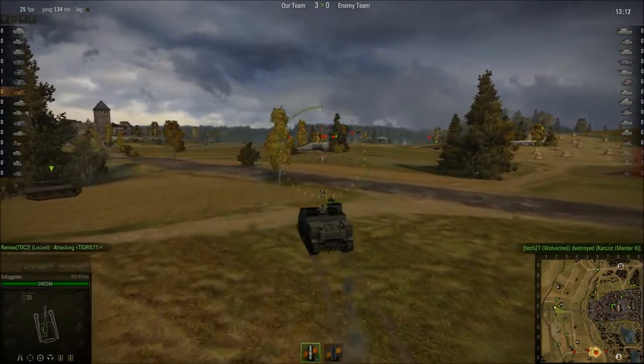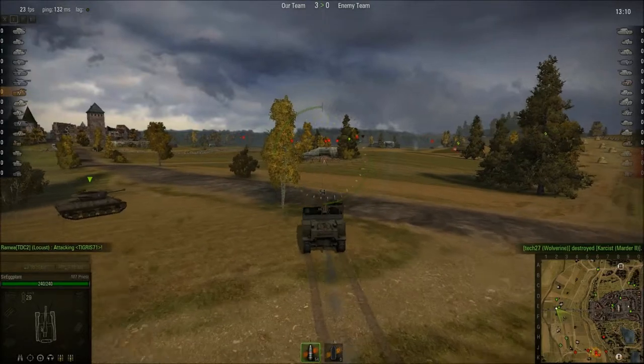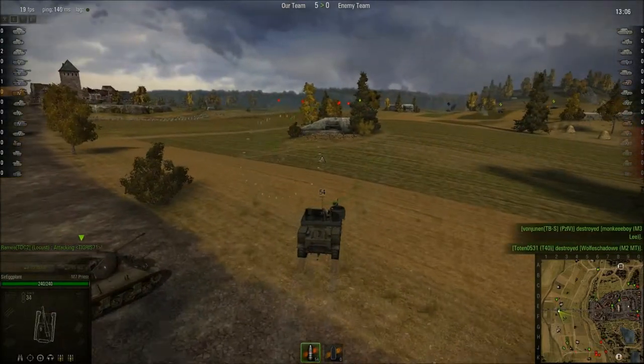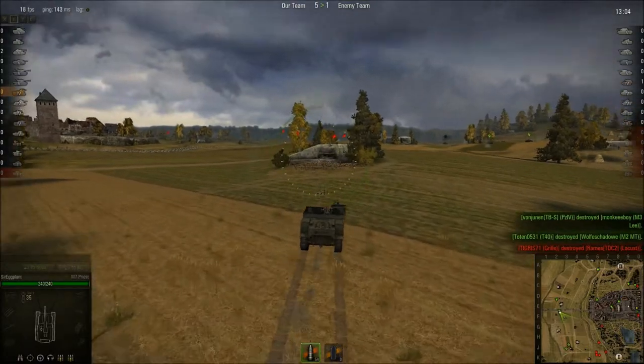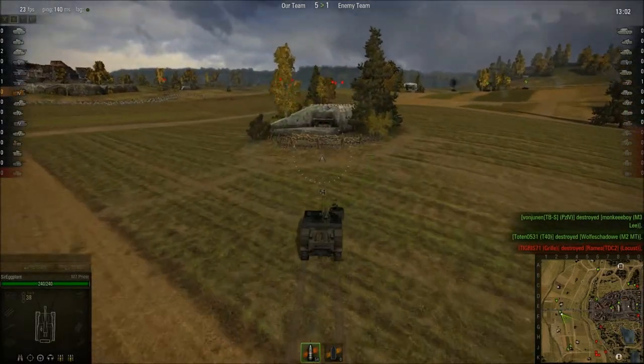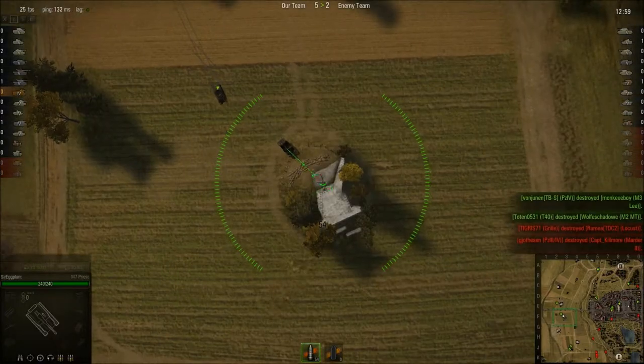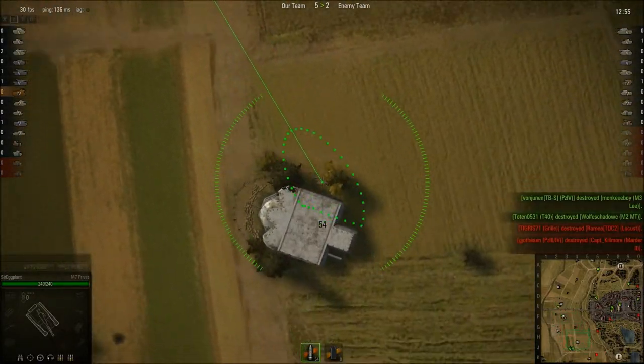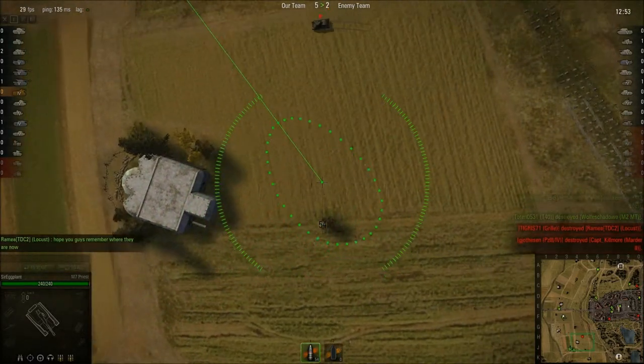So we move on up across the battlefield — sitting duck. This is a US SPG, it's got a really good high-angle arc, so I can actually shoot over this. It's red right now, but go farther out and I'll be able to hit some targets.